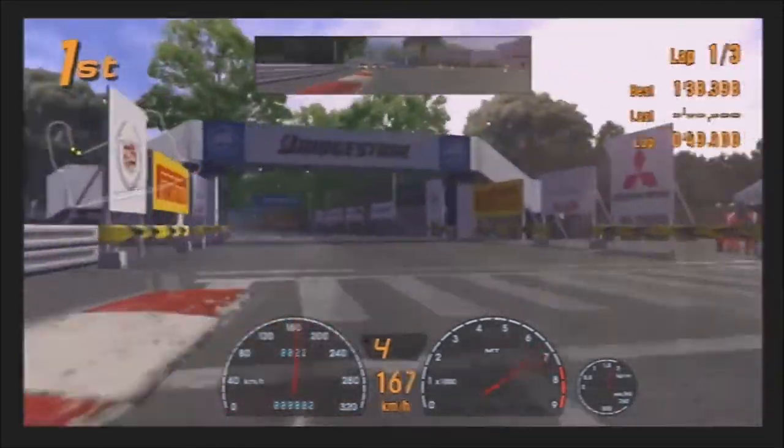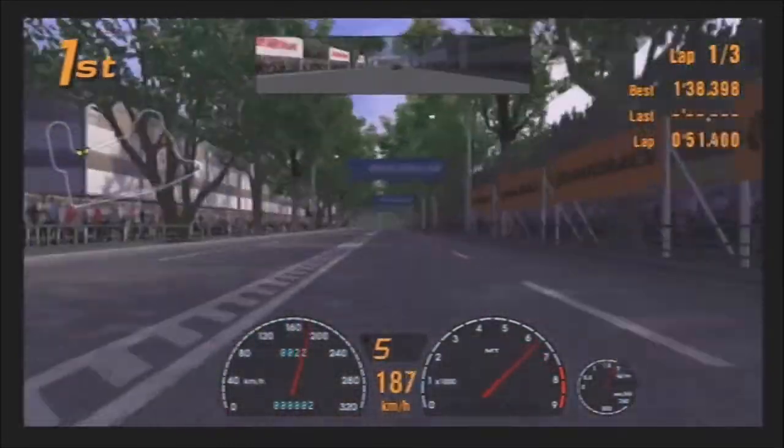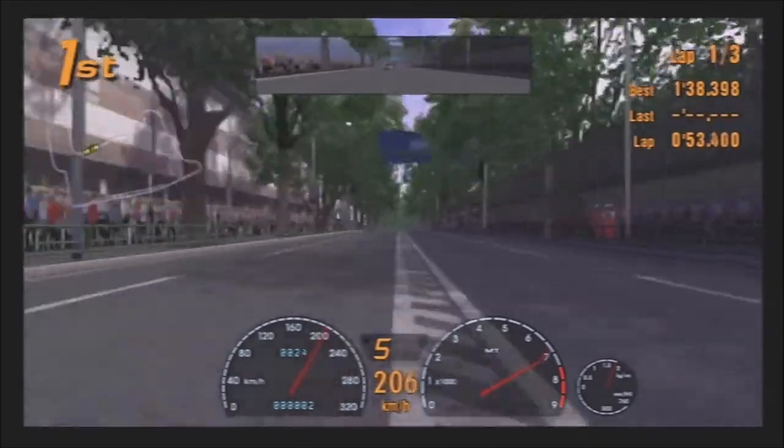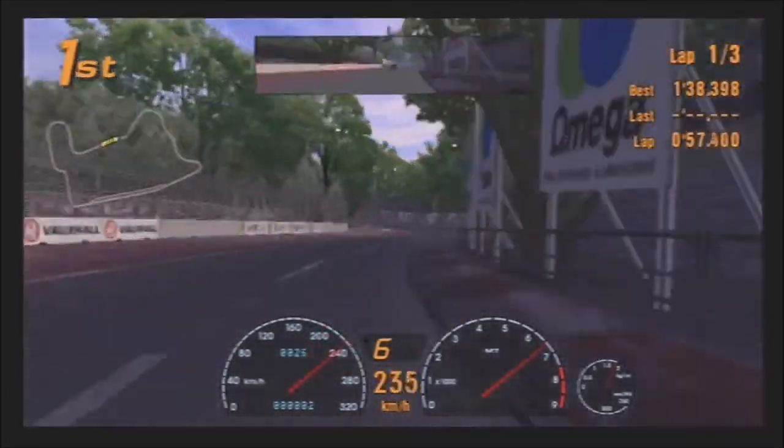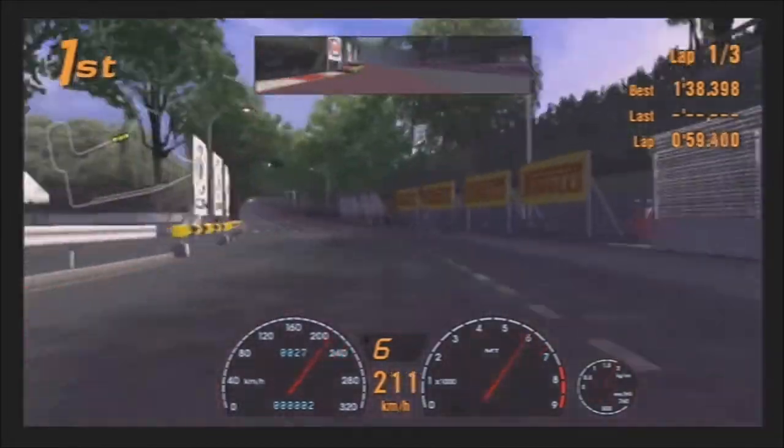Fourth gear through there — we can be flat out. This car is extremely nice to drive. Admittedly that feel back there is pretty cool. We've got a Viper GTSR and a Mazda RX-8 behind us.